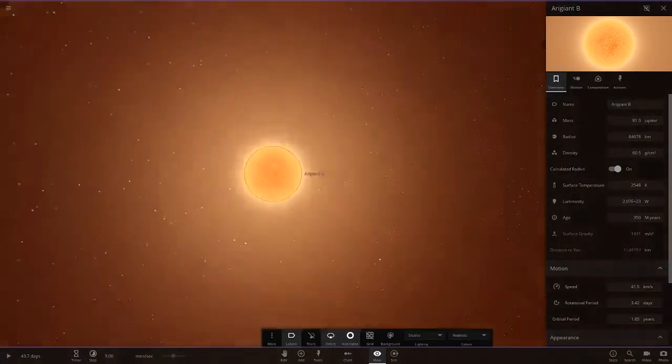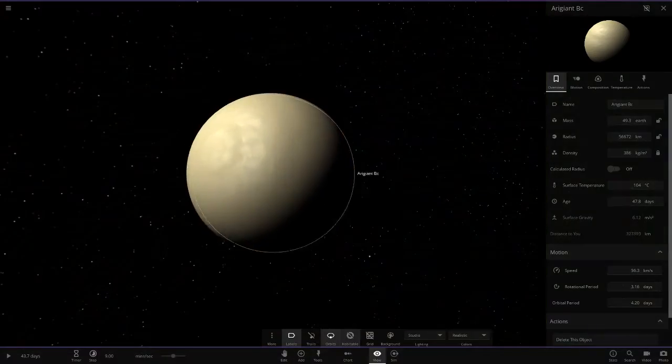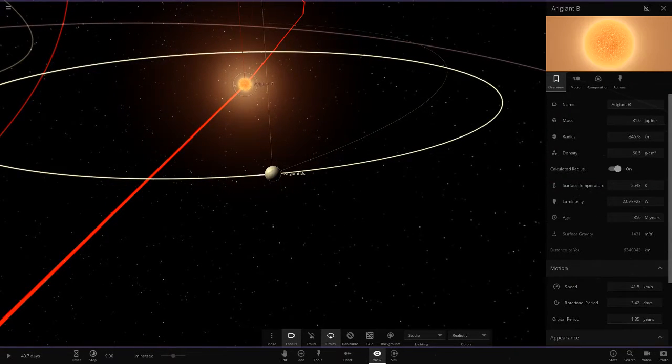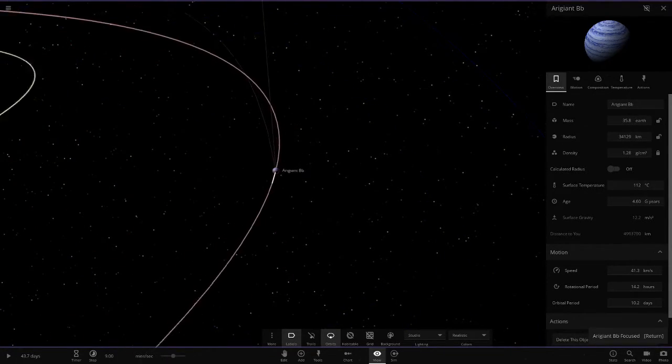Now we're on the second star — Ara Giant B. First planet here, turning off the habitable zones — we've got a cream/satin colored object. Look how close it is to the star, it's almost the same size as the star, only about 30,000 off.